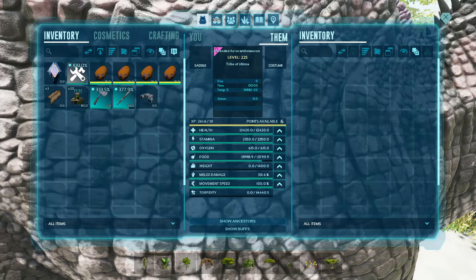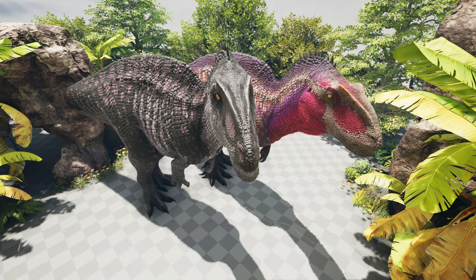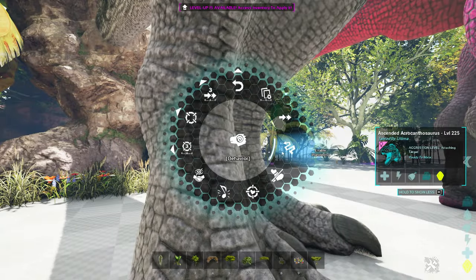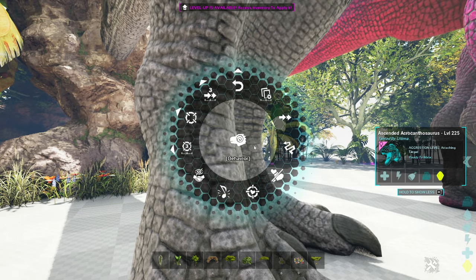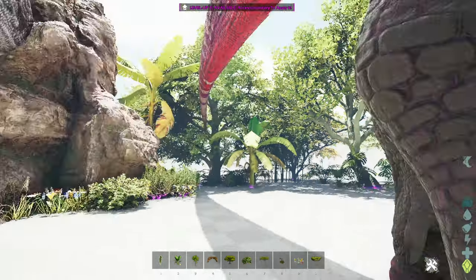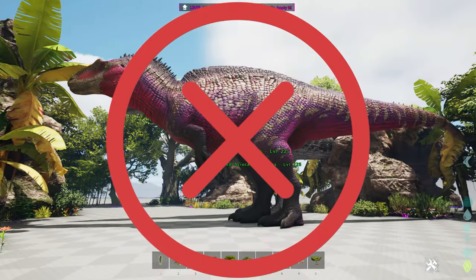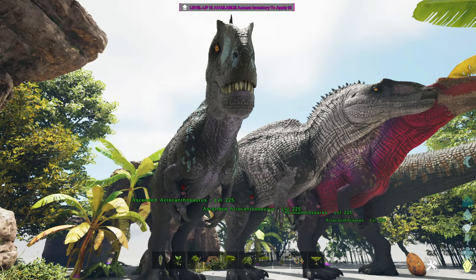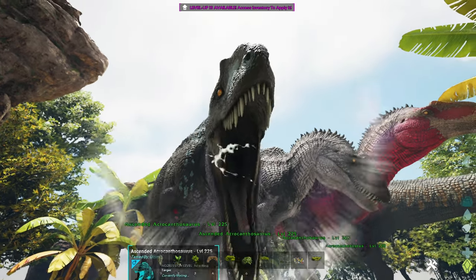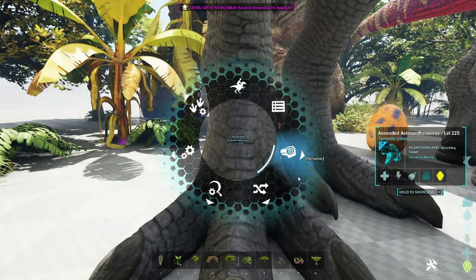Since I fed them both a candy from the Valentine event, they have distinctly different patterns and color regions that set them apart. What also sets these creatures apart is they cannot breed with each other — the ascended can only breed with others of their name, and the regular acro can only breed with theirs. I'm not sure if this is meant to be a feature, but it's what I found when testing. Other than these two differences, both acros function in identical ways and are essentially the same type of creature.